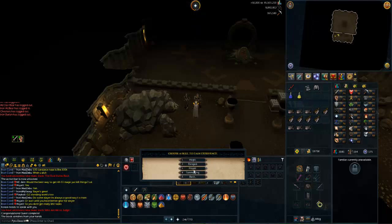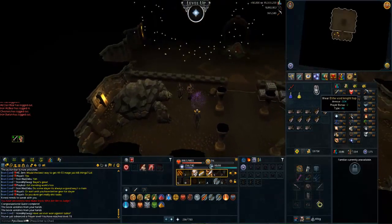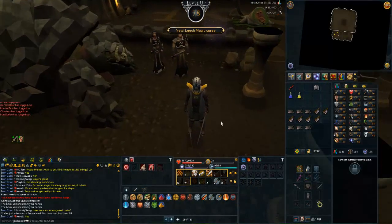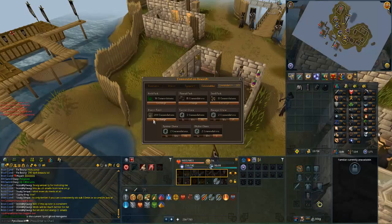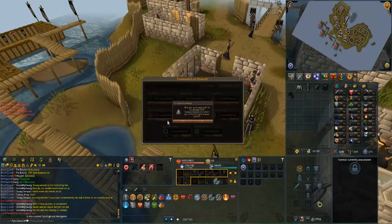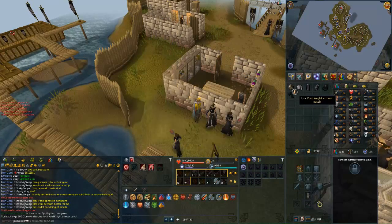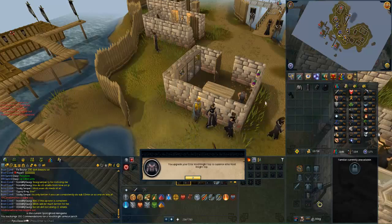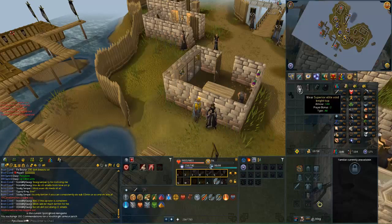This should get me a level — we'll use this one on prayer. Yes, 78 prayer! Let's put this void knight top on. Let's buy my first superior void patch here — 200 points, that's fine. We're gonna go ahead and use this on my top. There we go, superior elite void knight top. Let's put all this stuff on and see what it looks like.